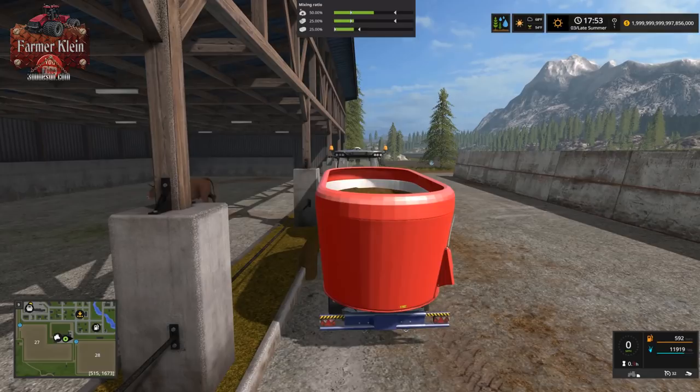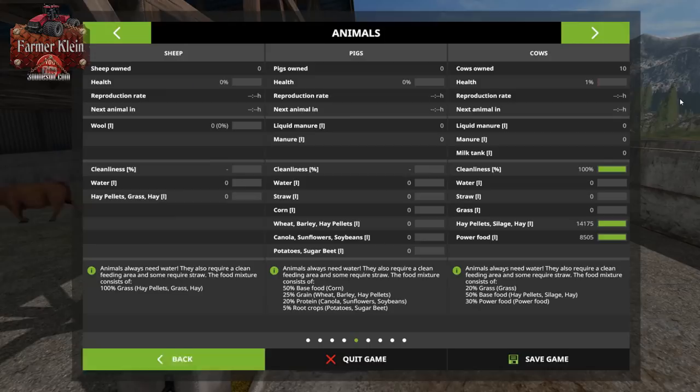We took about 21,000 liters total, which is what the spreadsheet said it should take. You can get a pretty good idea of what you need to feed based on that spreadsheet.